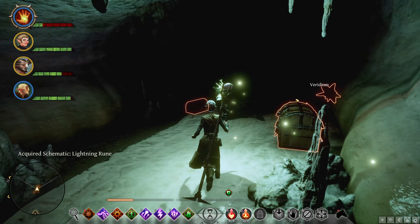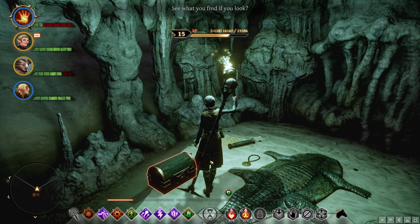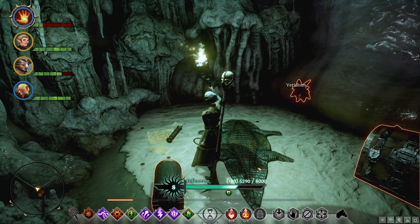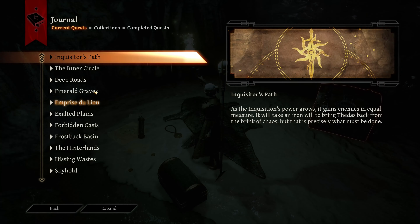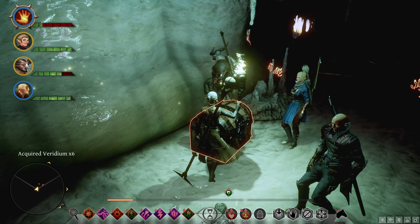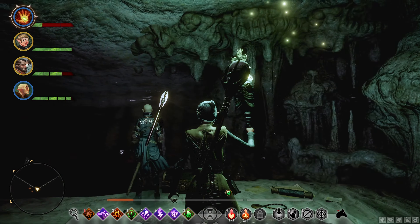There's a schematic — Lightning Rune. Sara — is this yours? They've even got like a crocodile rug, what the heck? Sara's codex updated. This is yours? Am I stealing from your people? It's just a random cave.